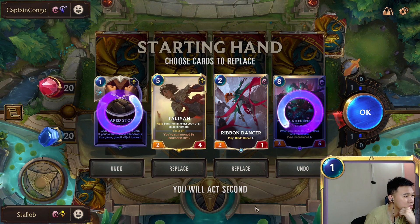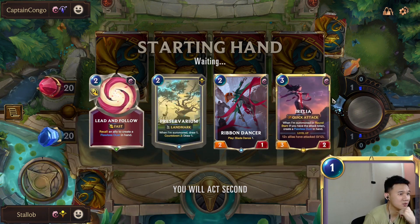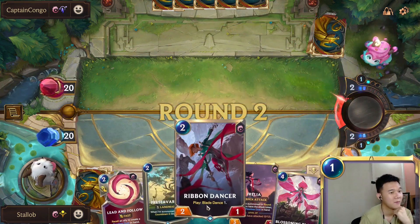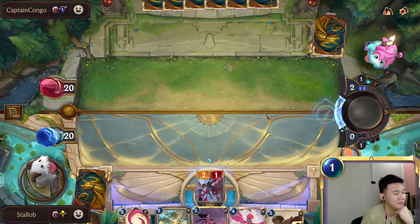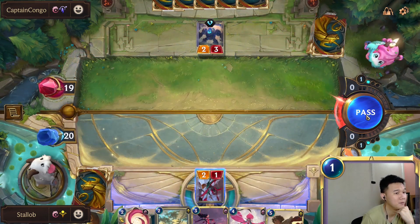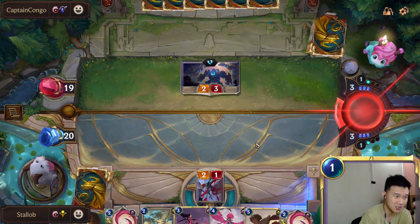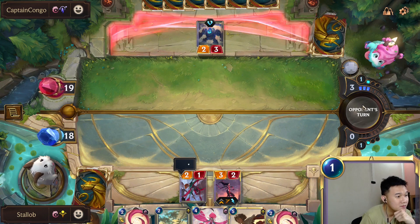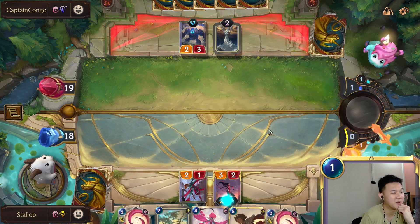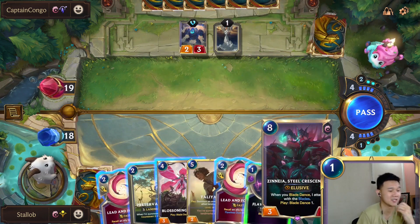I don't think we need Thalia here. Thalia is kind of useless since we've got Sand Swept Tome, so we'll just wait for a while. That's a good curve. I think we might be able to kill him before we draw our Sand Swept Tome though. Oh nice — it arrived at the right time.